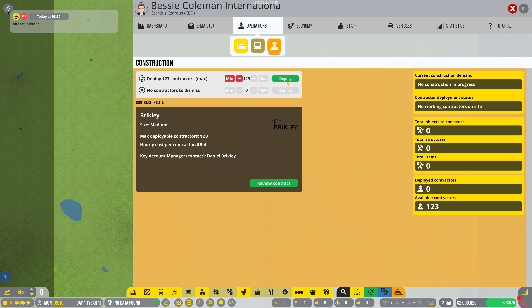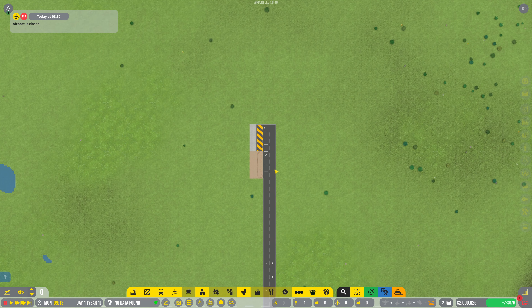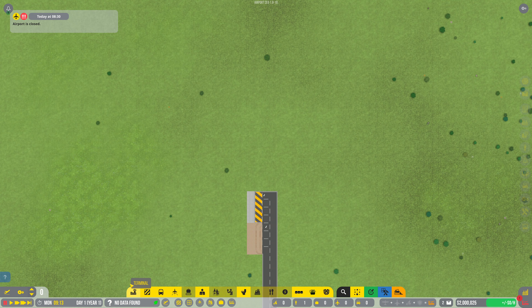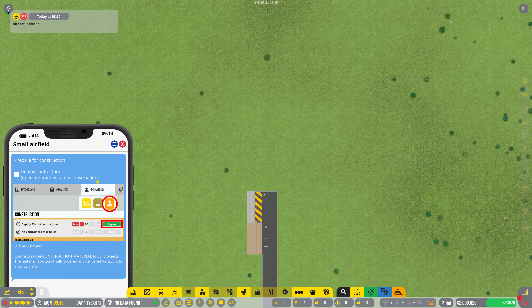We need to hire some contractors. Let's go with the mats deploy, even though they're going to cost a bit of money. We can unpause — they have to arrive. We've deployed those. Now I want to just get a very basic setup going here.